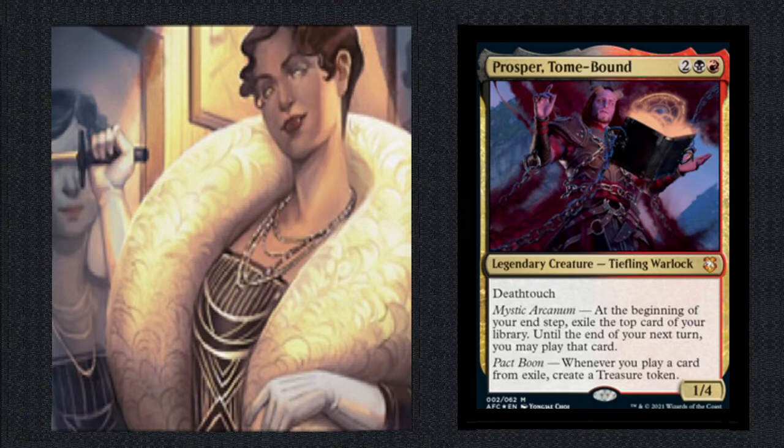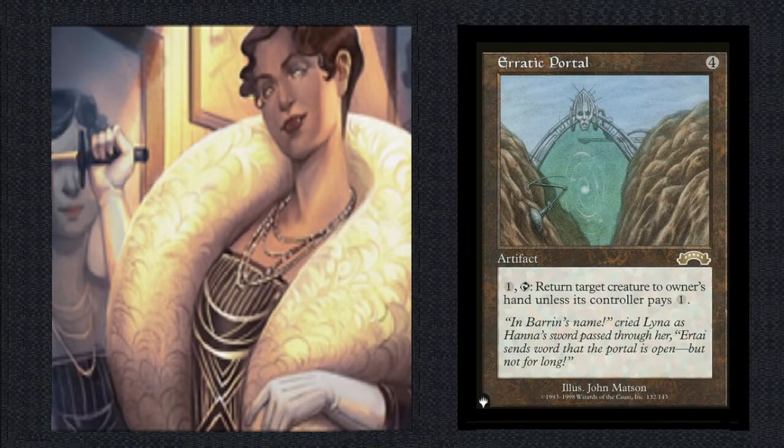Three more artifacts worth talking about — great tools for us to use. Let's start with Erratic Portal: one and tap, return target creature to its owner's hand unless its controller pays one. We could use this to mess up our opponents' tempo, but it's really for us to use on our own cards. That way we can bring Evelyn or one of our other vampires back to our hand, recast it, and get more value. Such is the plan.